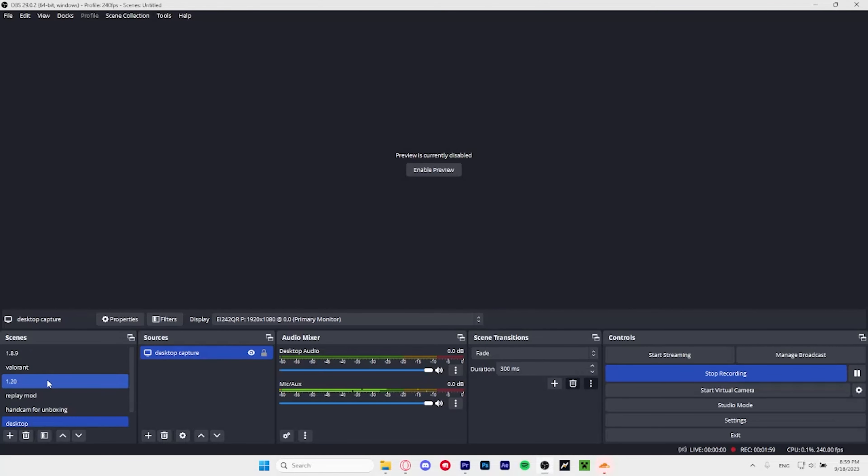I'll give you guys a look at my scenes — I have Minecraft 1.8.9 recording, Valorant recording for small edits I send to friends, 1.20 because I do play it but don't plan on uploading, mod showcases, and a handcam and unboxing scene for my keyboard unboxing. There's also a desktop scene.